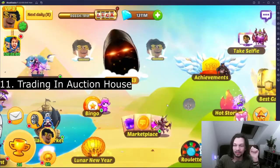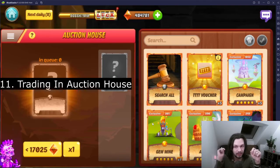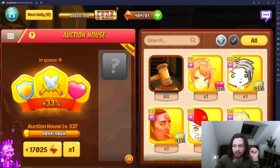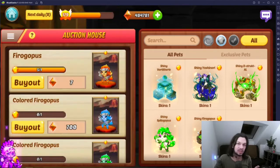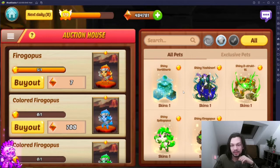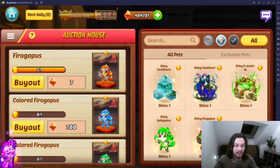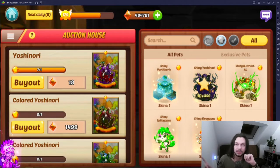Tip eleven: be active in the auction house. Try to sell your duplicate colored and shiny pets. You can also sell loot cards and hero skins, but pet trading is the most important. It's a win-win-win: the developers get Krypton removed from the game via the 5% tax, you get Krypton and get rid of useless pets, and the buyer gets what he wants. That deserves 30 points.